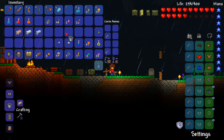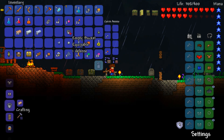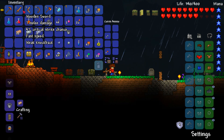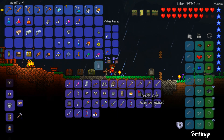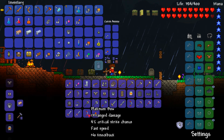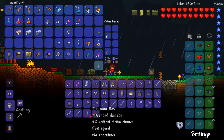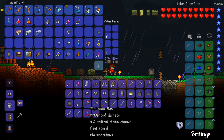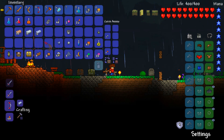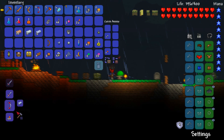Why are you going to grab a bucket? Somebody out there is going to know why - because I want to get a bucket of lava so I can set up a farm and start farming these antlions for a better sword essentially. And this sword I want to get has auto swing, so that's going to be amazing. I'm going to go ahead and craft myself either a better pickaxe or a better weapon, but I think I need a better weapon right now. So I'm going to make myself the platinum bow.